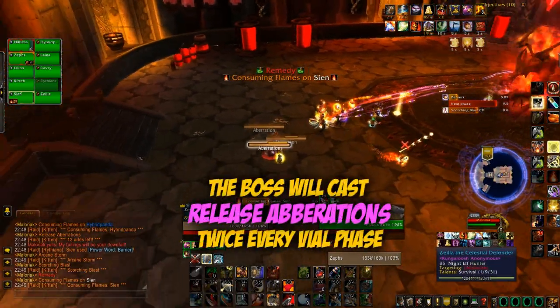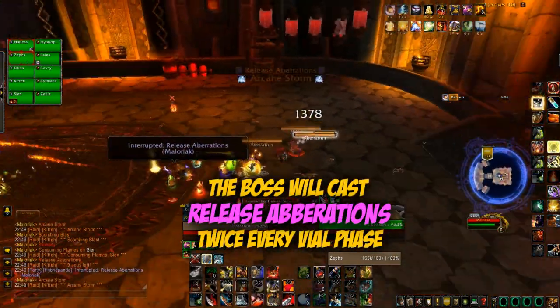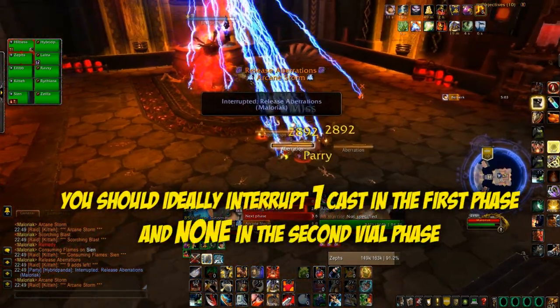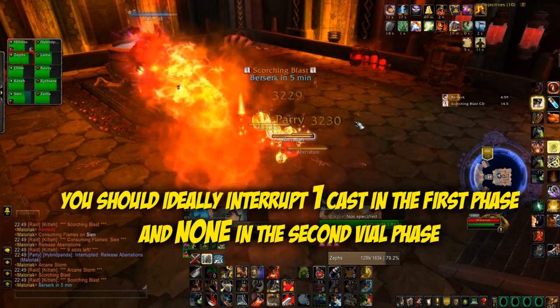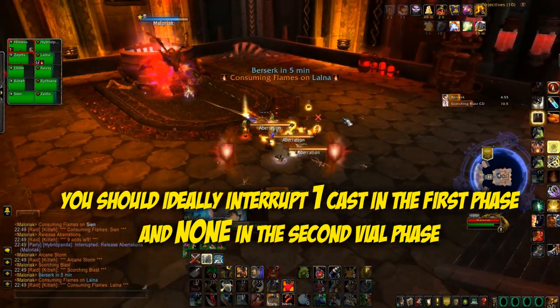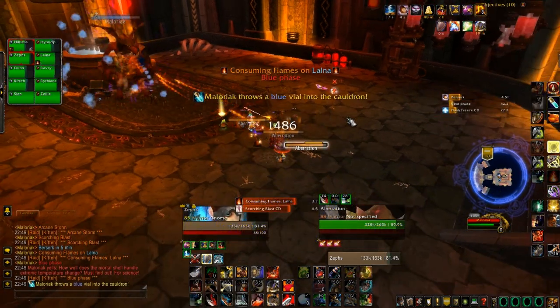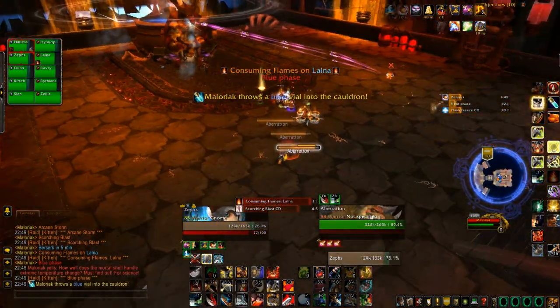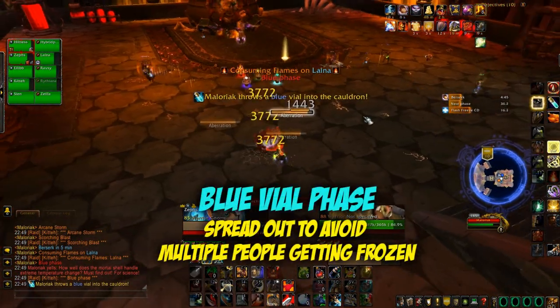He will cast two release aberrations every vial phase. The best thing to do is interrupt one in the first vial phase and let them both through in the second vial phase just before the green phase. So here we've kept interrupting all his aberrations until the second one in the first phase, let that through, and we're going to let through the two in the next phase as well — that makes three total.